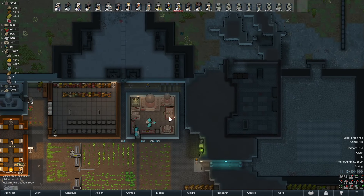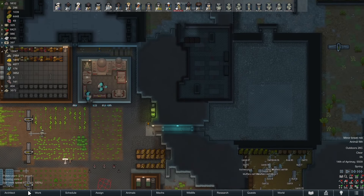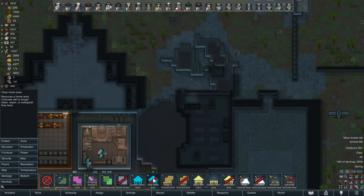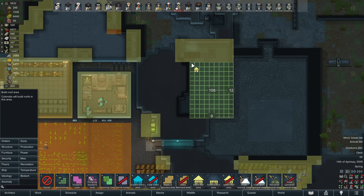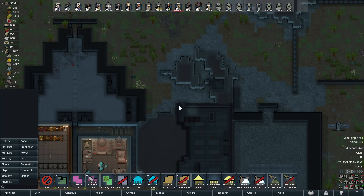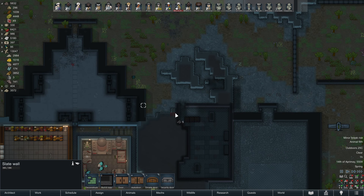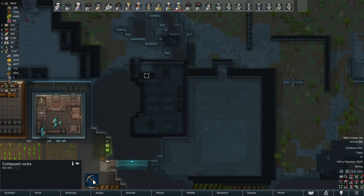Hey there everybody, welcome back to That Plays RimWorld Anomaly. I have an idea — I know what you're thinking, it's probably a terrible idea and you're probably right. But what if we used this section here? We're gonna seal this back up, mine out these collapsed rocks, and then open it up right here.